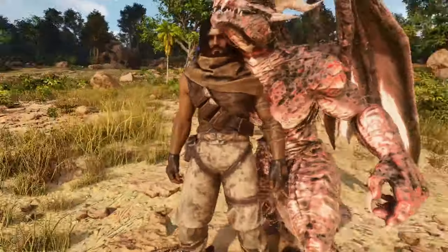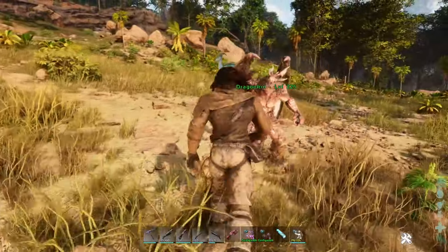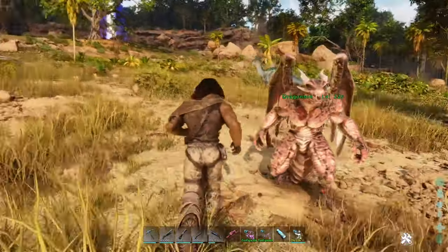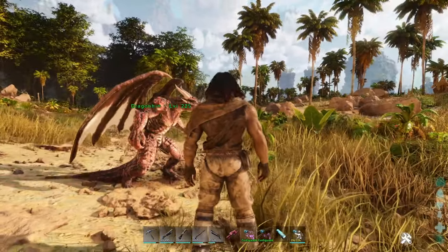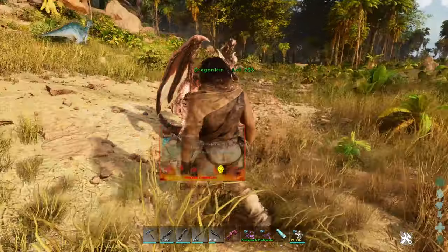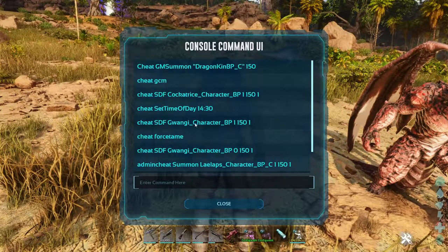It's almost my size. So I spawned this one, let me show it. I'm just gonna show you the spawning cheat codes so you can try it yourself. This one is Draconkin — here is the cheat code for spawning this one over here.